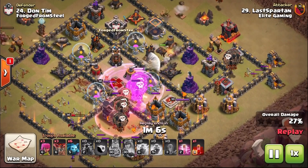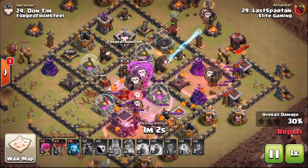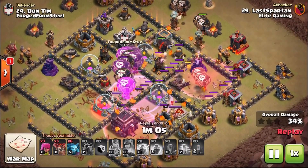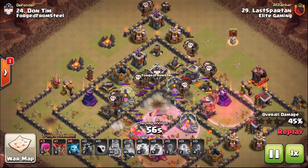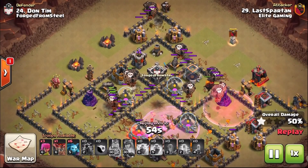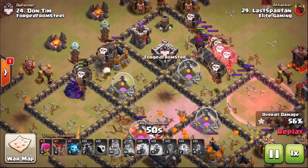Welcome to a brand new series where we aim to break down expert attacks for beginners. On today's menu we have the Town Hall 9 Lava Loon Attack.